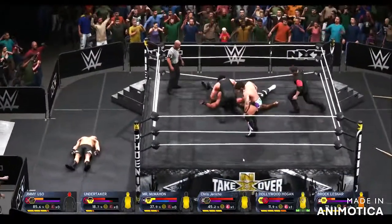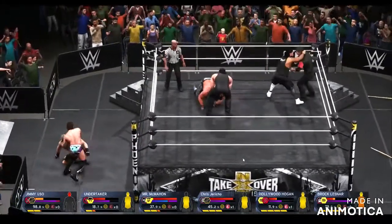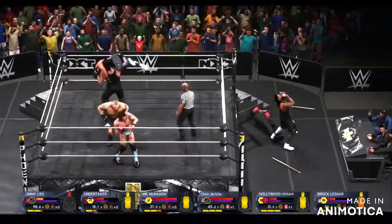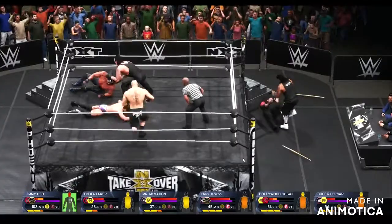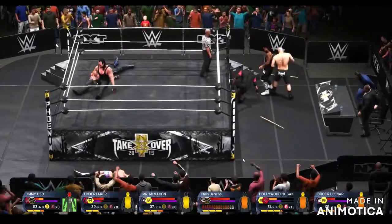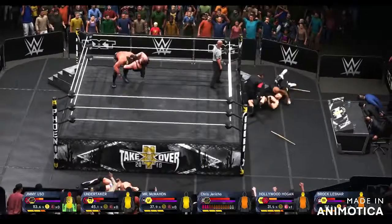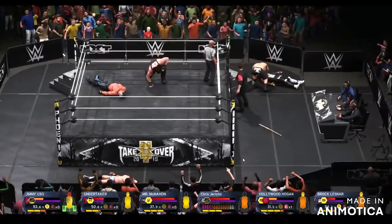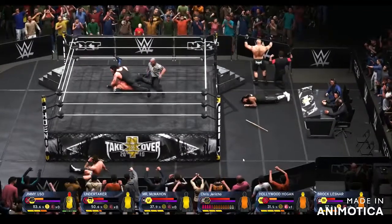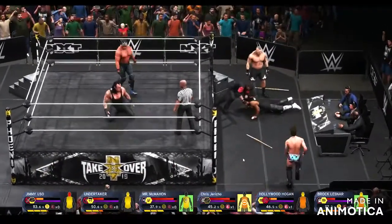Jericho throwing Brock out of the ring. Tombstone piledriver to Hulk Hogan by the Undertaker — will Undertaker manage to succeed? No, it's a rope break by Hulk Hogan. Jimmy just threw Vince McMahon out of the ring. Brock just threw Jericho back into the ring — power slam! Jimmy Uso hyping himself up. Is Undertaker going to go for the pin? Hogan has his finisher and hits it off — he could end the Undertaker right there. Mr. McMahon is holding on tight, going for the pin — oh, they're rolling outside the ring. Hogan gets out — looks like Vince and Brock are having a moment.